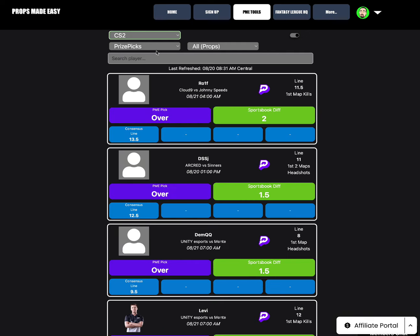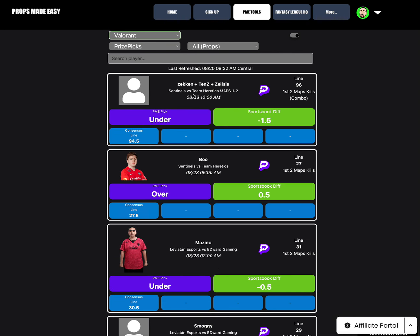Nothing for Call of Duty or League of Legends. For CS2: RO1F over 11.5 first-two-map kills at a 2-point sportsbook differential, consensus odds at 13.5; DSSJ over 11 first-two-map headshots at a 1.5 differential; DemQQ over 8 first-map headshots at a 1.5 differential — some solid options. For Valorant: Zekin and Zealous under 98 first-two-map combo at minus-1.6 differential.